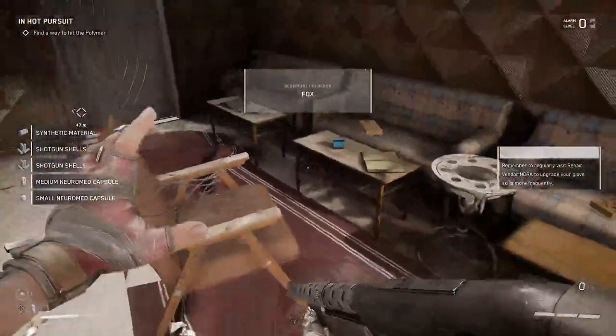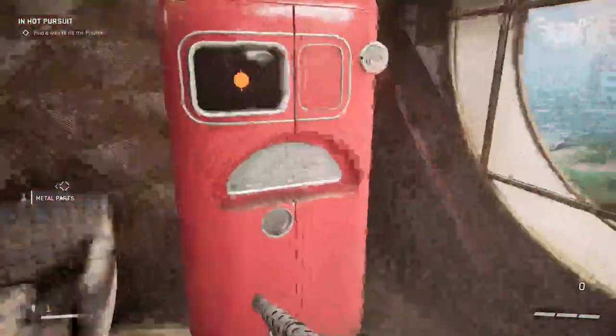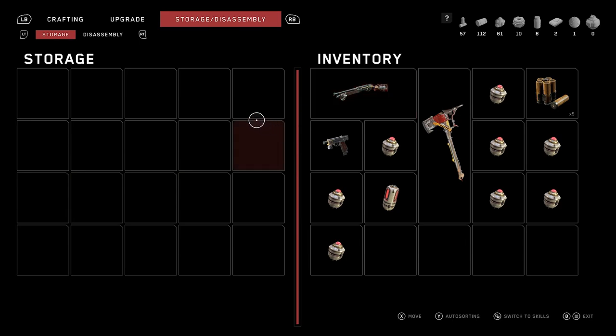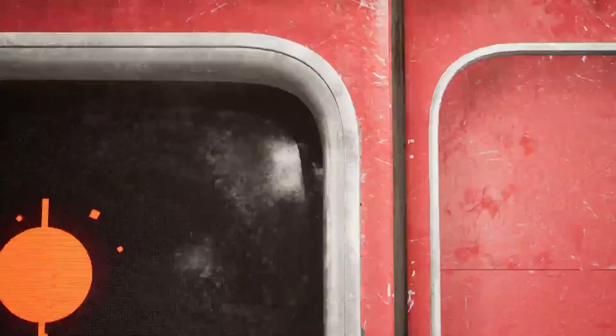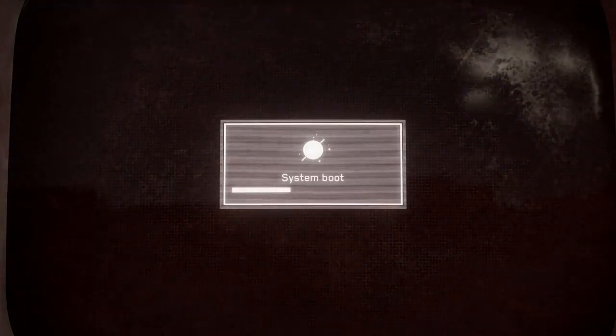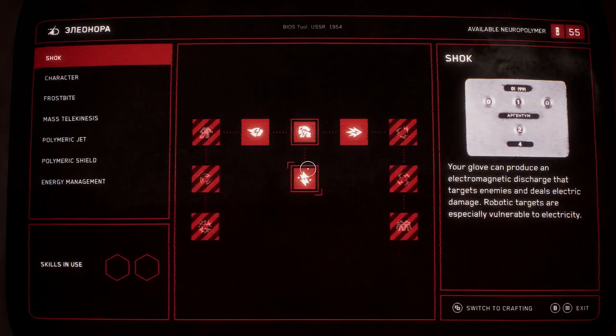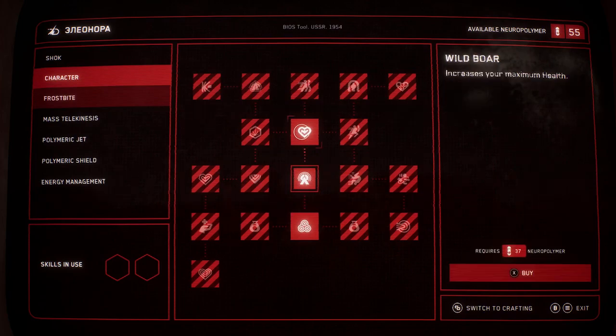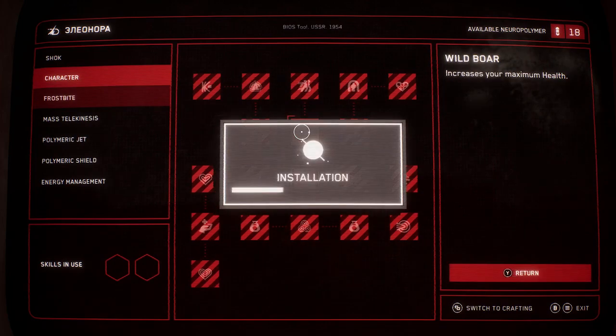Blueprint unlocked. New melee weapon — I don't use my melee weapon, but I should. Let's switch to upgrade and see if there's anything we can upgrade. I've got 55. Character upgrades — increases your max health, might as well grab that.